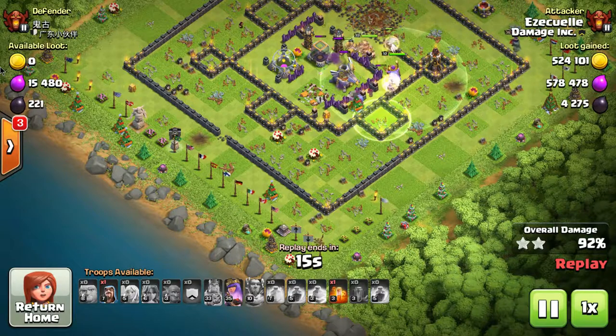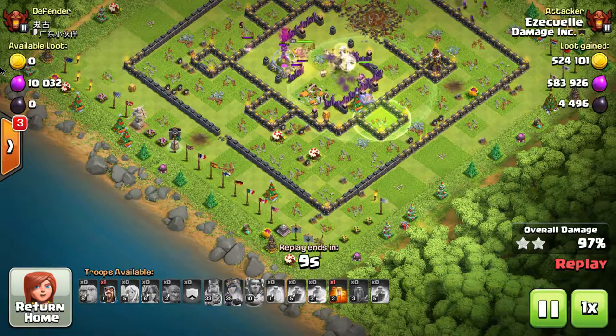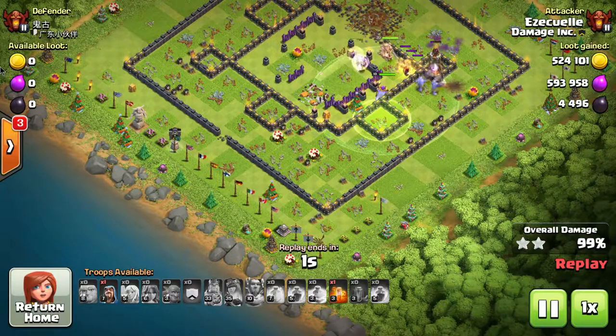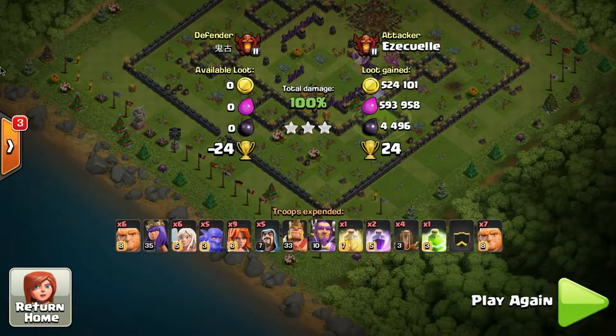Then you put all the other troops in and they bust into the middle. The Giants do a good job of breaking through walls on their own — they keep moving forward, unlike a Golem that might get stuck. Then you follow up with Valkyries, and if you put a Rage Spell on Valkyries in the core of a base, we all know what happens. Great attack.